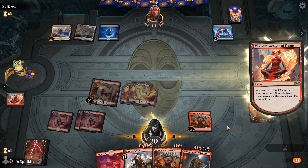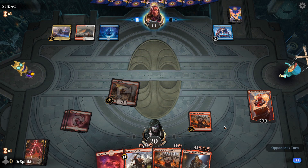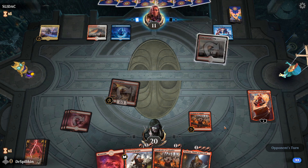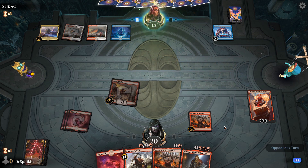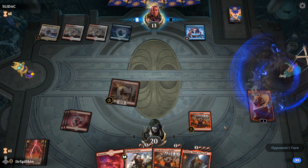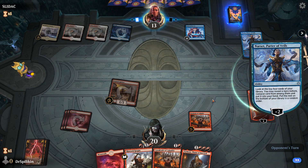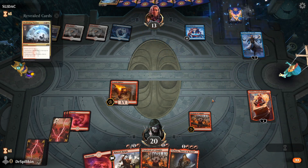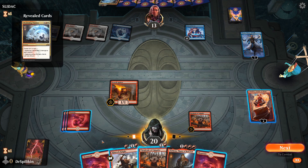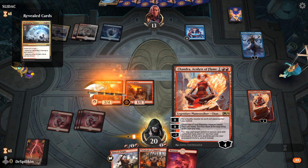Chandra still gives us plenty of damage to deal back to our opponent. Opponent is down to 11 health already, and next turn we can get down Torbran and pretty much finish them off. Narset is going to be gaining them another bit of life — they're up to 13. How much damage do we do? I think we actually do have enough. They do have a Deafening Clarion there but Torbran doesn't die to Deafening Clarion anyway.